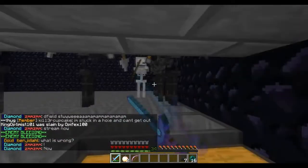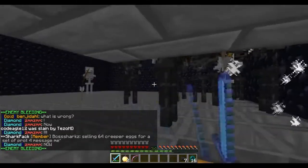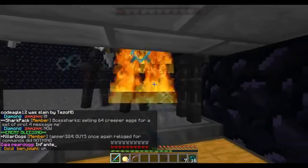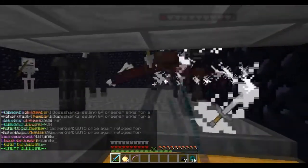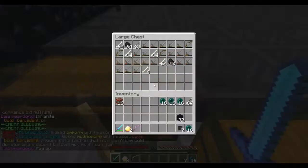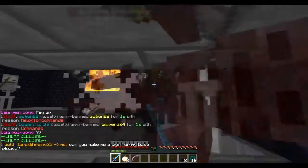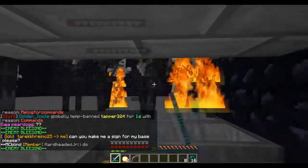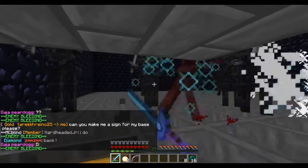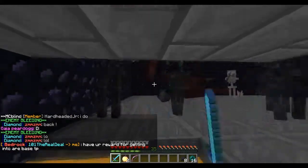Hey guys, D-Field here bringing you another Factions let's play episode. I'm just quickly collecting some wither heads right before this episode starts because we do have two raids for you guys today. We're gonna need to wither-raid one of them. I have seven so far, so that's enough for two withers. I got eight now. Make sure if you haven't already, sign up for my 2,000 subscriber rank giveaway - link will be down in the description below.